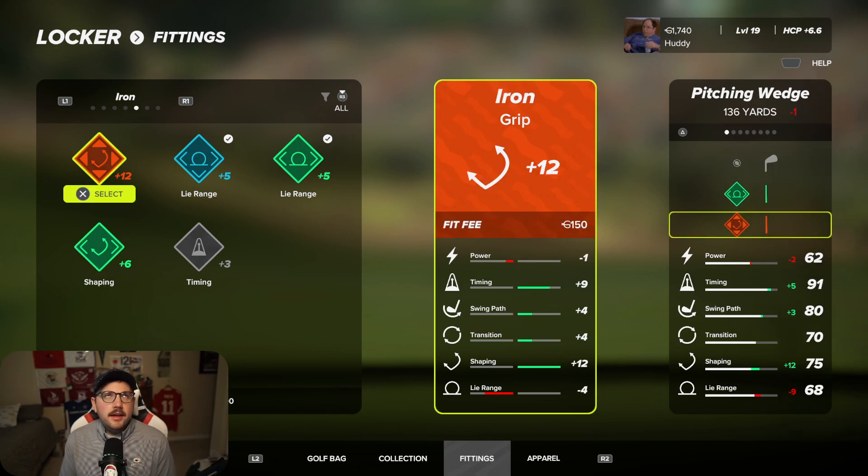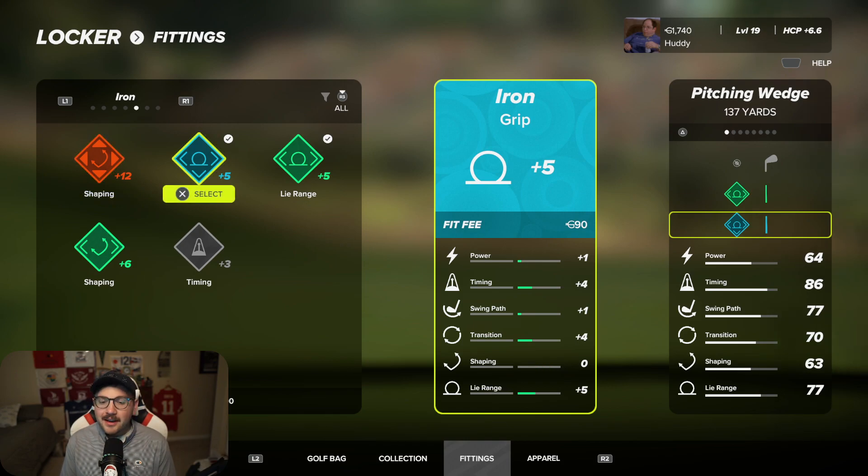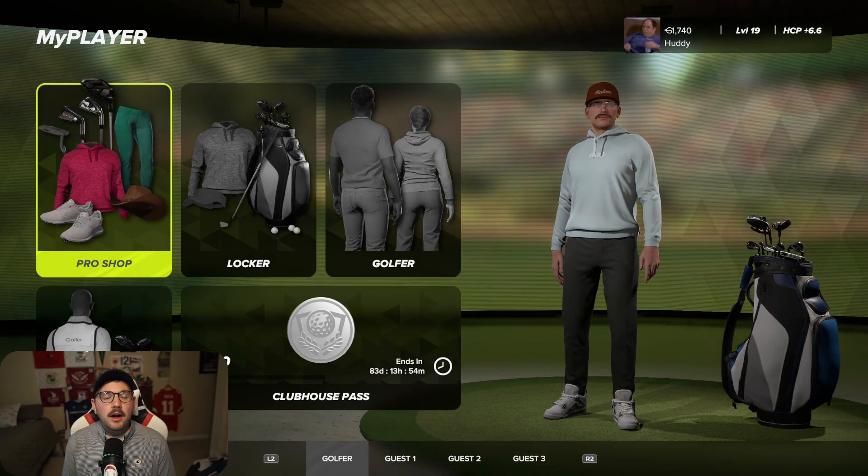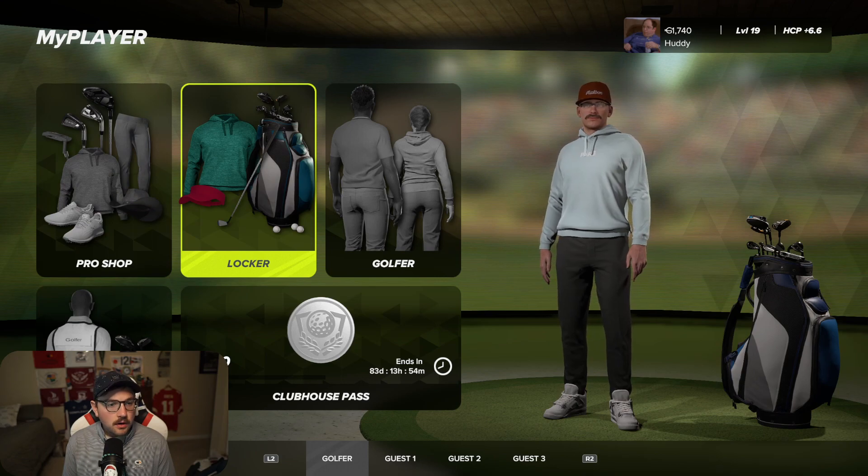In general there's probably going to be some meta build where you want to max out a certain stat — like 100 timing, swing path, or transition. Someone will figure that out, but as you start playing you'll figure out what you struggle with. For me it was timing, and I think there's a huge premium on lie range as well as transition for hitting consistent ball contact out of any lie. If I had to give a top three for most important stats: first swing path, then timing, then transition — with lie range right underneath, because more consistent power out of heavy or light rough is huge for scoring.